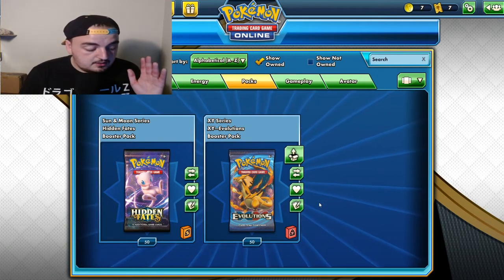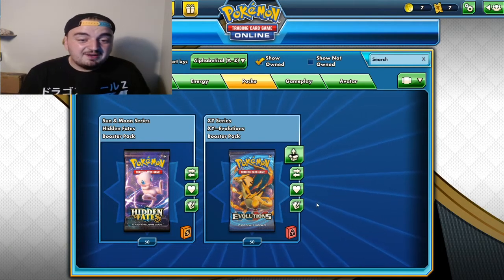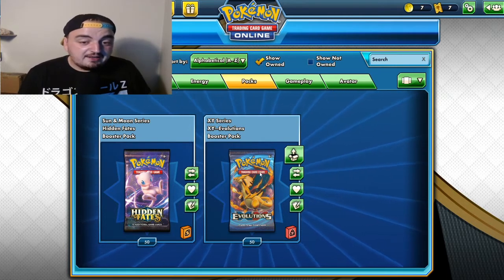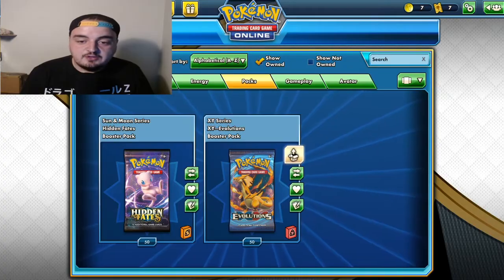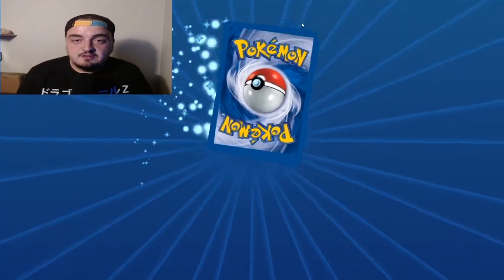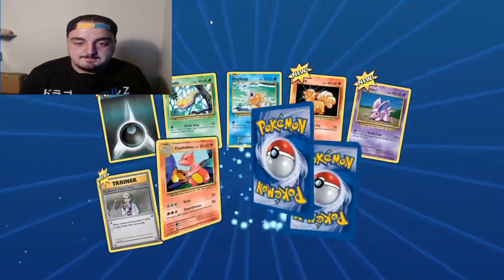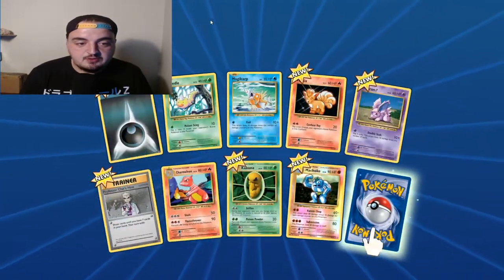Right, hello! In this video we're going to be opening 50 Evolutions packs trying to find the elusive Charizard. I thought 50 would give us quite a good chance of finding it.